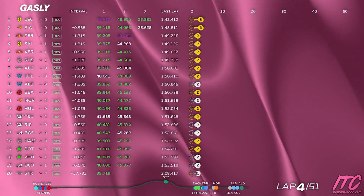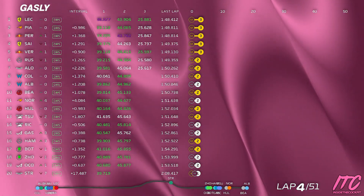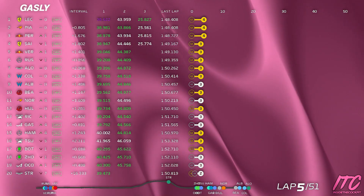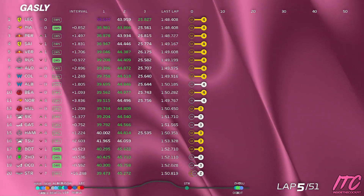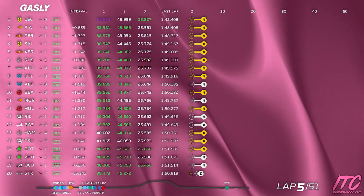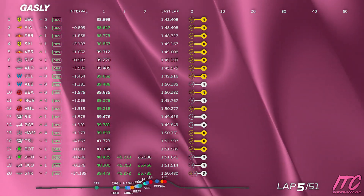Gap to Ricciardo 0.5, Hamilton the car behind 0.8. Tsunoda ahead of Ricciardo has damage. Gap to Ricciardo 0.9, Hamilton behind 1.3. Battery is medium to high, overtake available. So we have SOC 11, SOC 11.